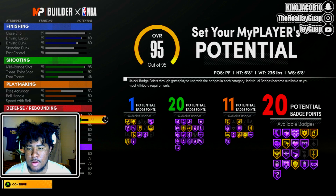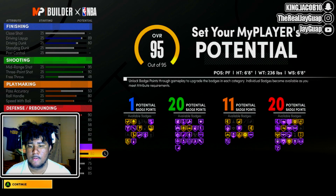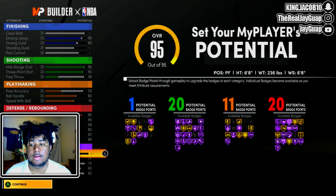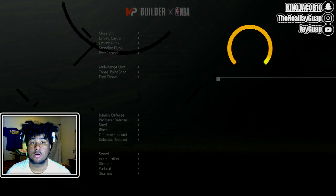Your interior defense is a 90, perimeter defense is an 85, block is an 80-87, offensive rebound down to 86, defensive rebound maxed. Then you got a speed of an 80 — and this is a power forward we're talking about, so just looking at this big, it goes crazy.